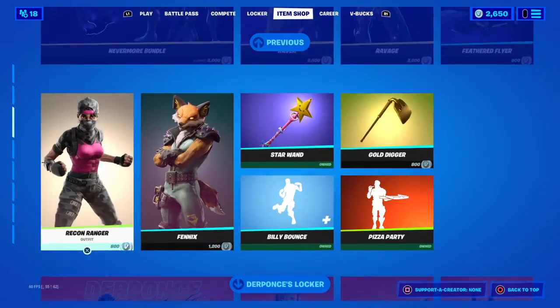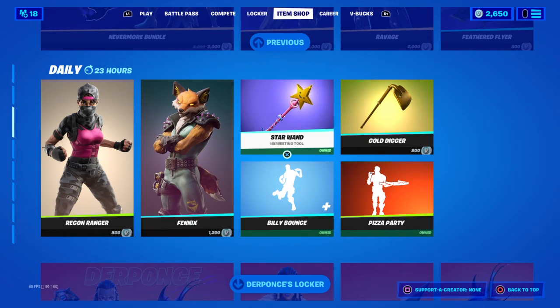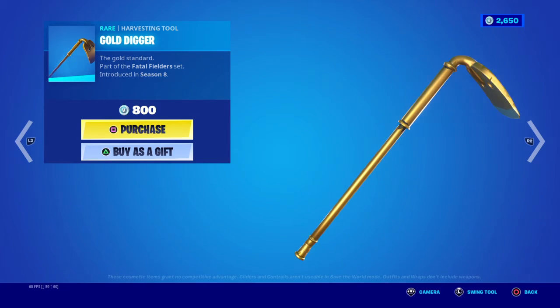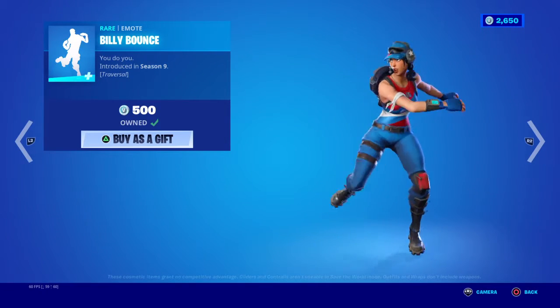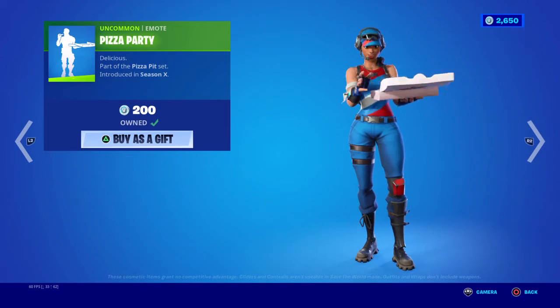We got the Raven Pool and Recon Rangers in here, Phoenix, the star one, the Gold Digger harvest tool — kind of like that one. Billy Bounce, already got that. Pizza Party emote, got that.